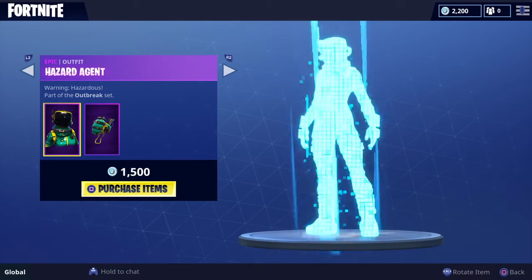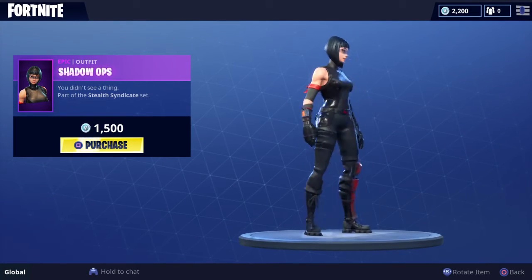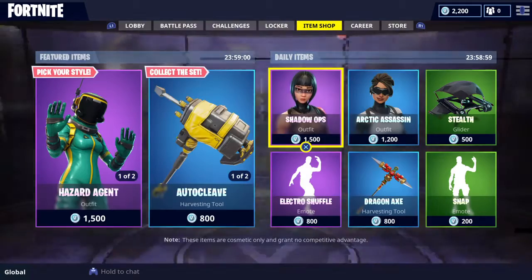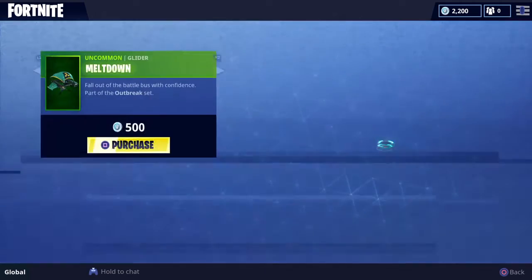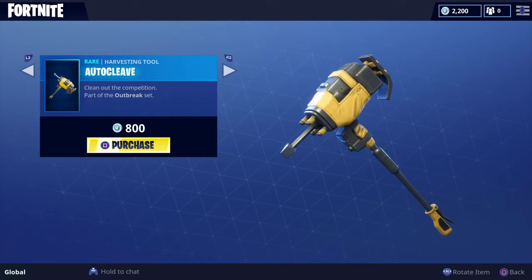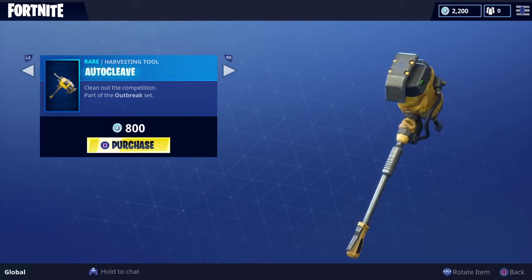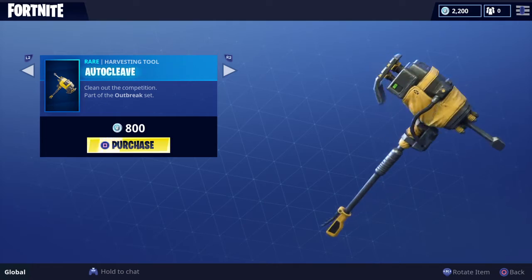It looks pretty class. Hazard Agent looks class as well. Shadow Ops is back again — this is like the third time I've seen her. And Meltdown — it looks alright. Then we go... oh, Auto Cleave! That looks class. I might be thinking of getting that one.